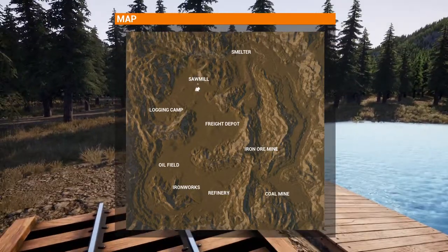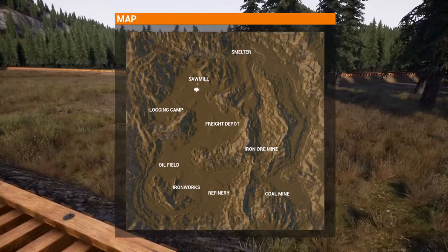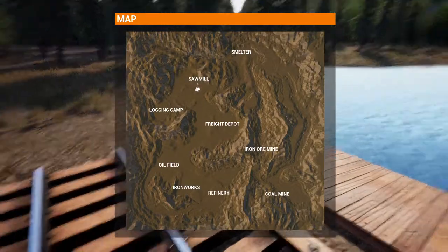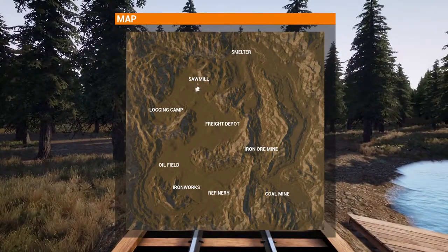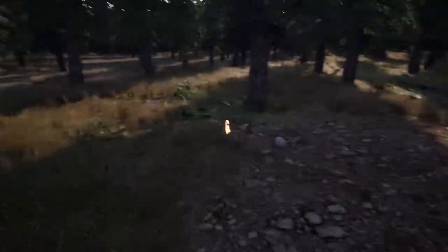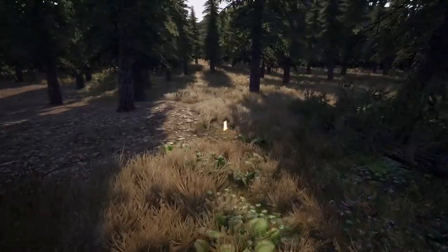The logging camp — we need to build a track going from the sawmill to the logging camp. If we make a track going that way it will take us all the way to the smelter, but we're going to hold off on that. I'm the only one in this game doing this thing. I'll lay down track going to the logging camp, and yes, I will use the appropriate track this time — not the docking track.